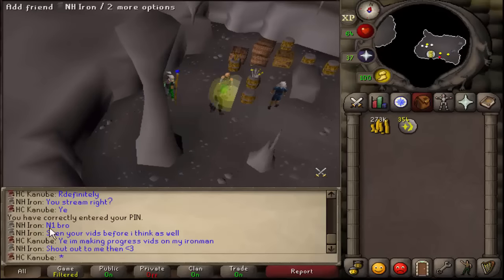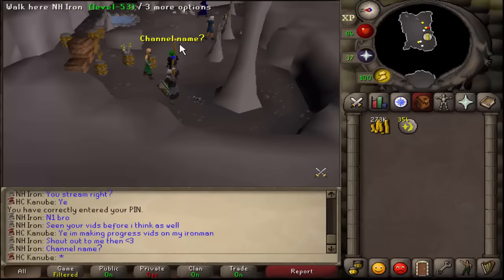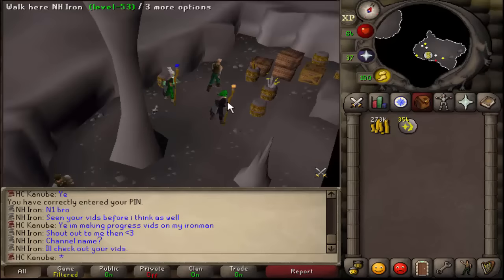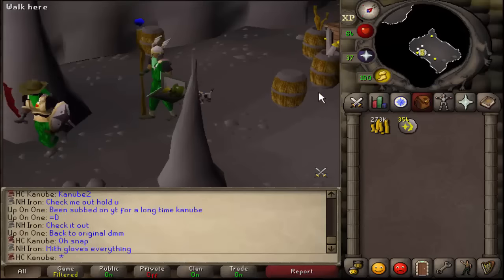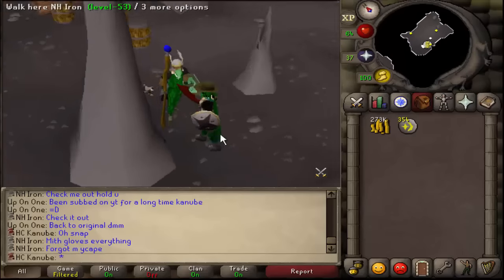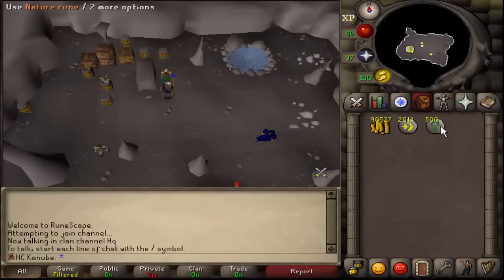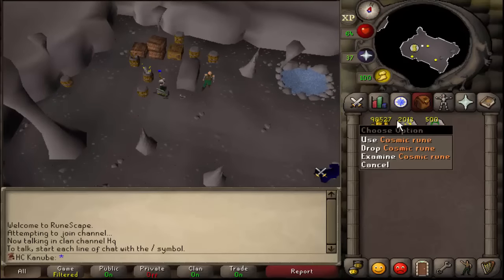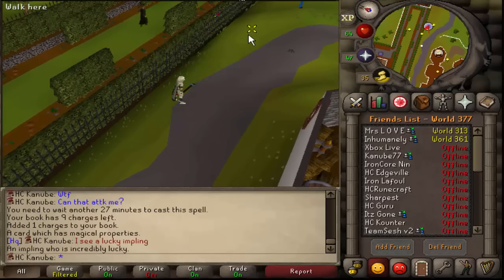Shoutout to my man NH Iron — pretty cool dude, he's making a one-defense ironman pure, which should be a pretty good challenge. Got 2k cosmic runes. I need to buy some nature runes for the water battle staves so we should be good. I've never seen one of these lucky emblems before — it's my first time seeing them.